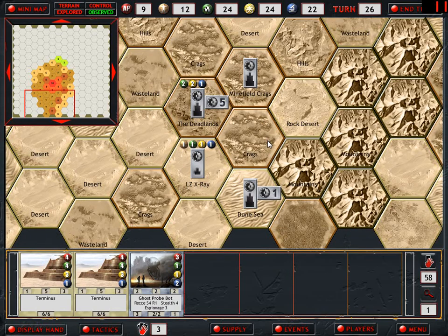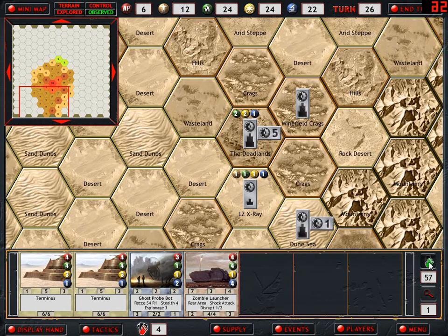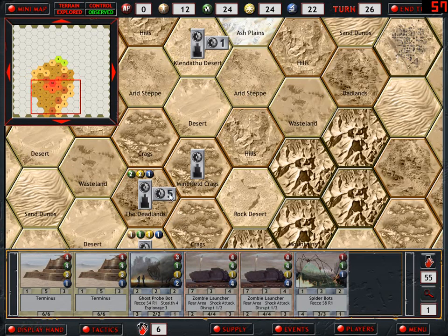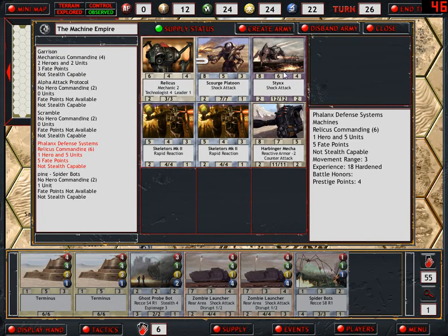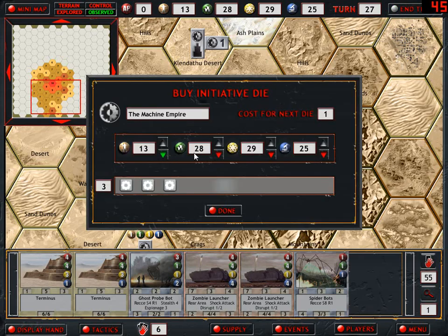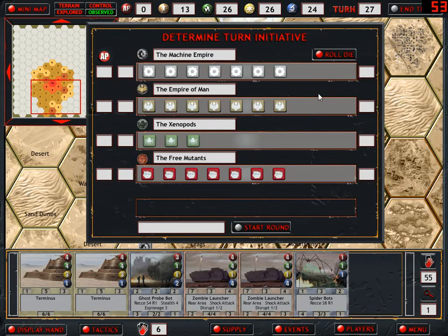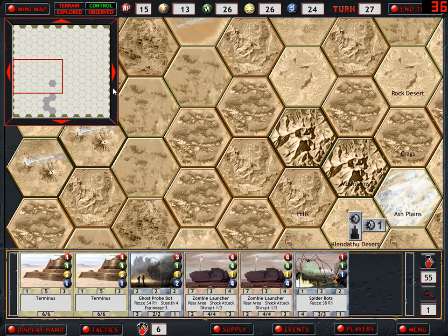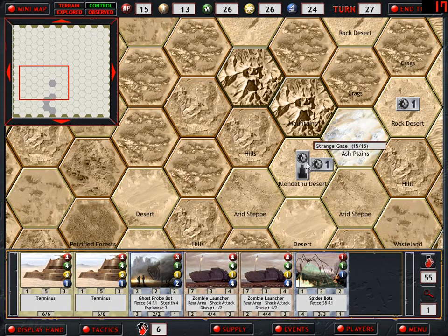Next turn we'll move them out. This turn, let's draw some cards. Don't get me wrong, zombie launchers are nice. We can put a zombie launcher in this force - absolutely fine. Going first again. Nothing showed up on our radar yet, so they're keeping away from our Strange Gate.